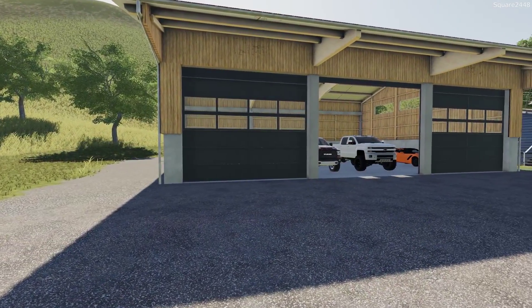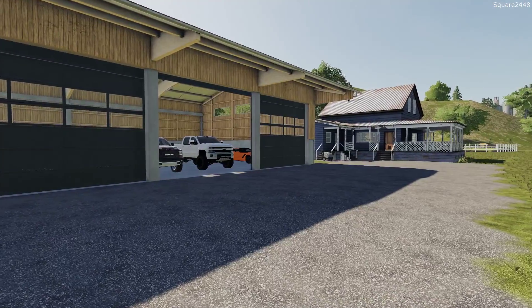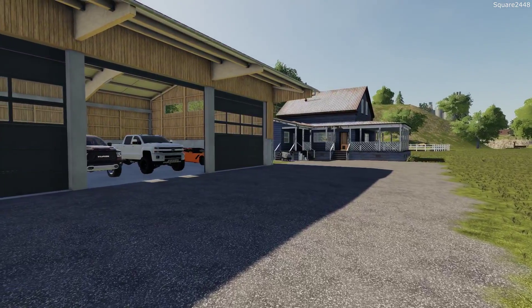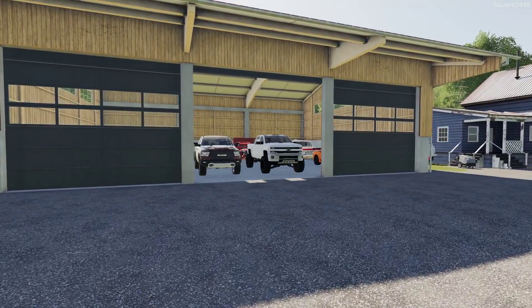Welcome to FS19 on the Ravenport map. Today we will be going on a weekend camping trip. We'll be taking the 2016 Duramax, the 2019 Ram, the 4-seater Polaris, the brand new dirt bike, and the Tri-Axe Weekend Warrior Camper Trailer.